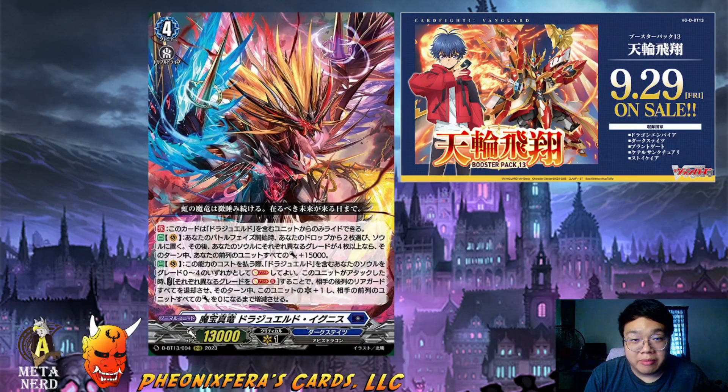Greetings, welcome back to the METANERD channel. I am Marcus bringing you another video for Cardfight Vanguard. In this video, we'll be going through the all new grade 4 Drudge World that we never saw coming for some reason. We were expecting Unison Dress to be a thing for the newer boss unit being Leonor and Drudge World as well as Youth Perk. Apparently not — they decided to give Drudge World a grade 4 form.